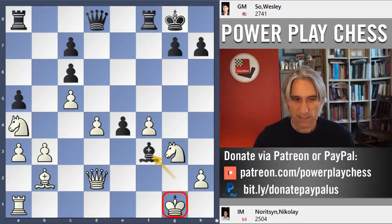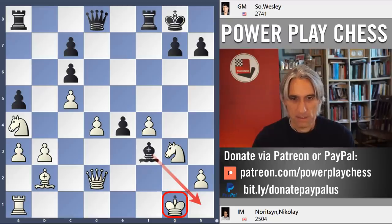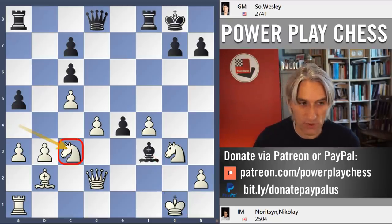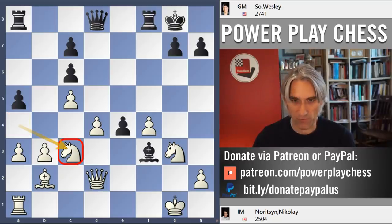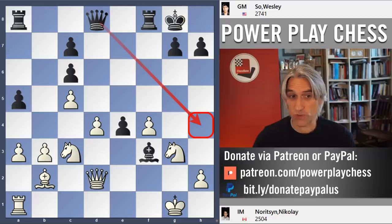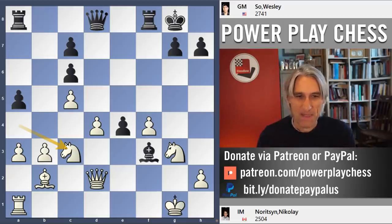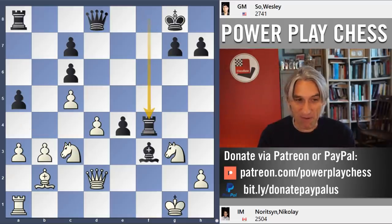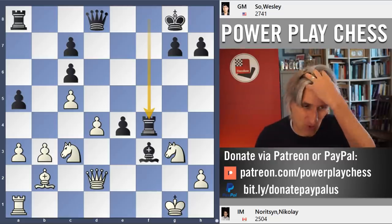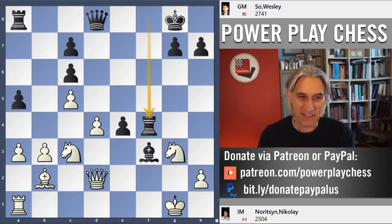About even on pawns. But white's king is a bit drafty with that bishop slicing down here. Noritsyn very understandably tries to bring that knight back into play — it's doing absolutely nothing on a4. It's actually possible just to bring the queen over to h4 and continue the attack. But Wesley, full-on in attacking mode, plays rook takes f4.